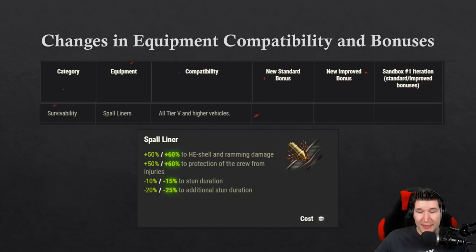The spall liner got no real changes except it is now usable for all vehicles from tier 5 and up. They did change the HE shell damage and ramming damage protection, which is now 50 and 60 percent. Protection to the crew from injuries is also 50 and 60 percent. Stun duration and additional stun duration were all adjusted slightly, but it's essentially the same as before.